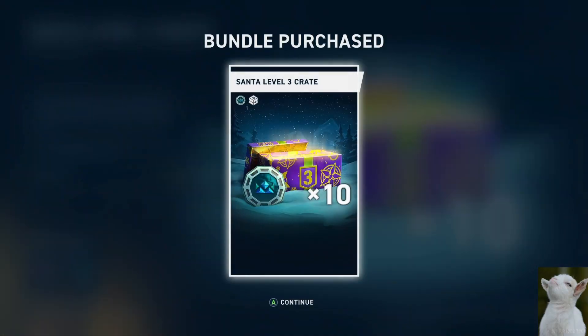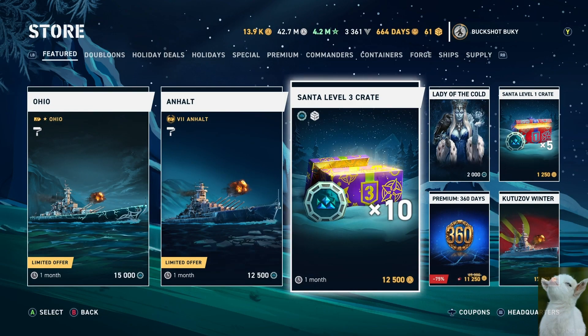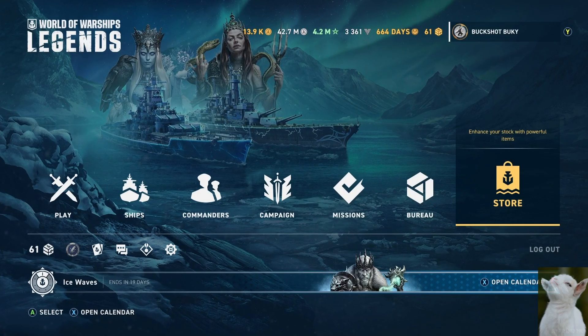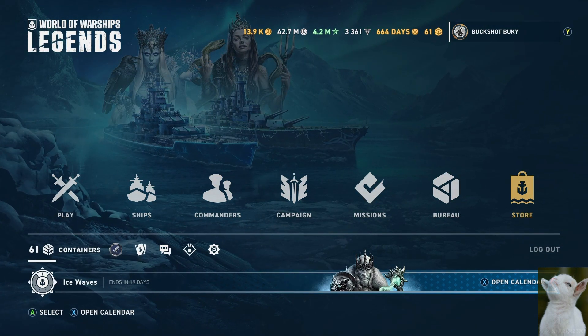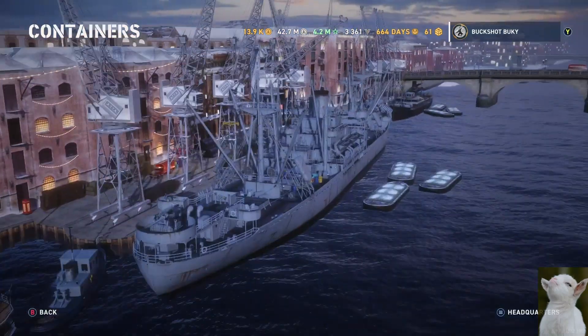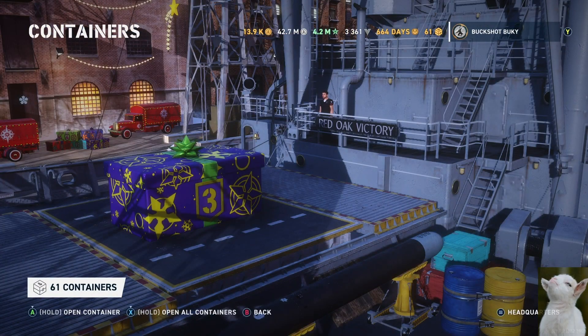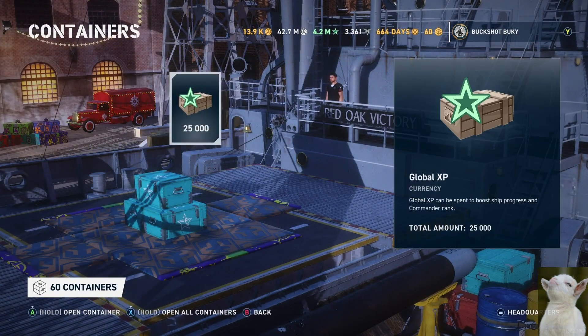I'm thinking I should get doubloons back — I'll buy one more, and to see that number go down is sad and kind of scary. But 61 crates — I'll save some doubloons. Let me make sure I'm actually recording. It is recording — that would have been a bad time. So 61 crates. Some of these are the free little crap crates that Wargaming gives you, but these are level three, so there's a good chance they'll go up to four or five. Hopefully. Oh, global — just what I needed.